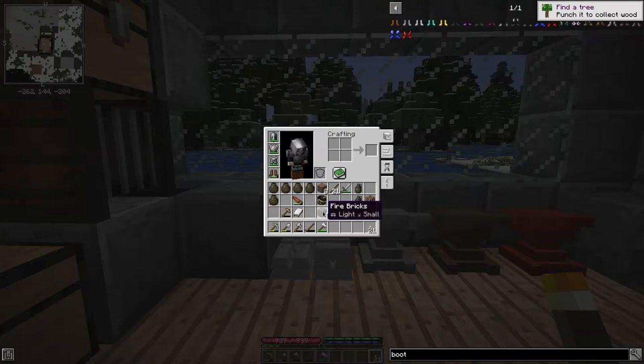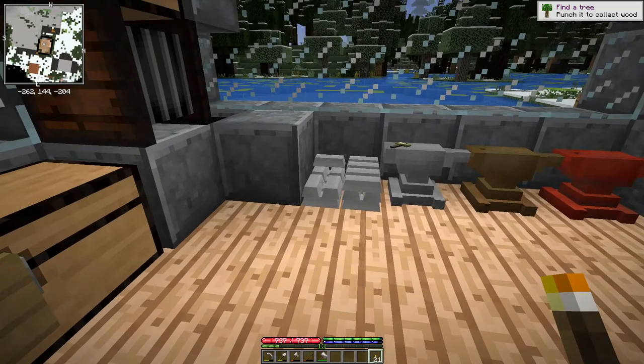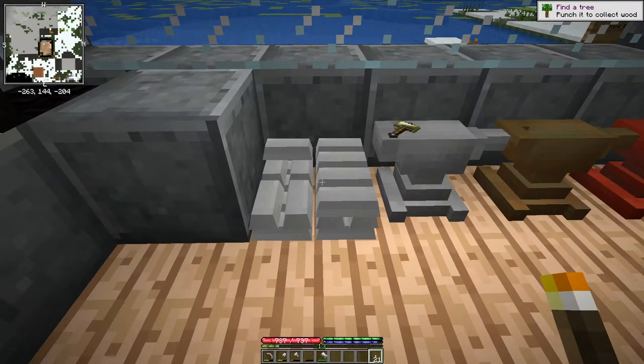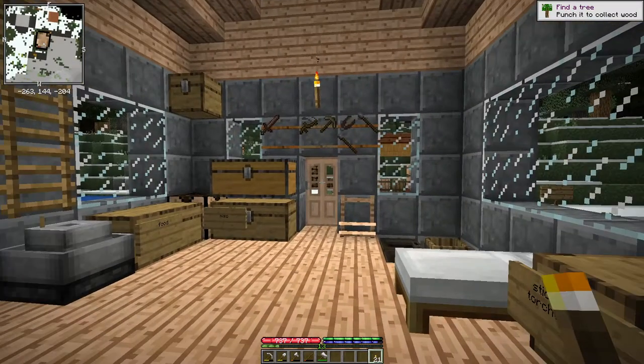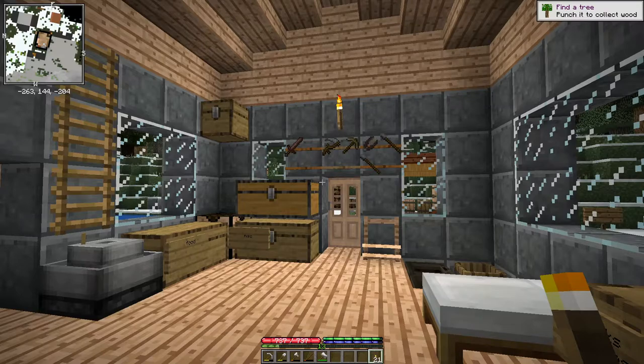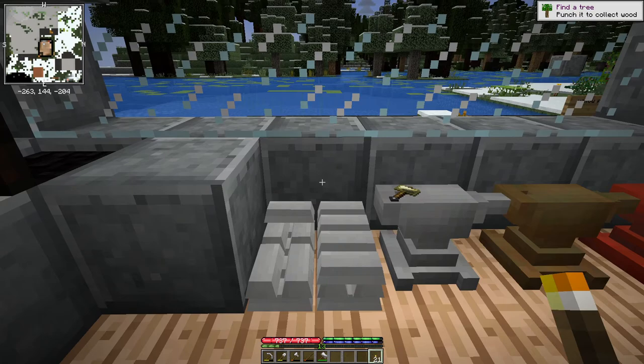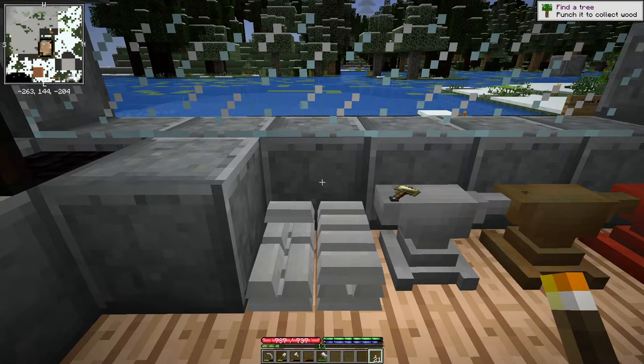To finish off the blast furnace we're going to need eight double wrought iron plates and 12 single wrought iron plates, which comes out to — if I remember correctly — 56 wrought iron ingots. And this is just not enough, so we've got to take all that lovely ore we just mined and turn it into these things. That justifies another montage.